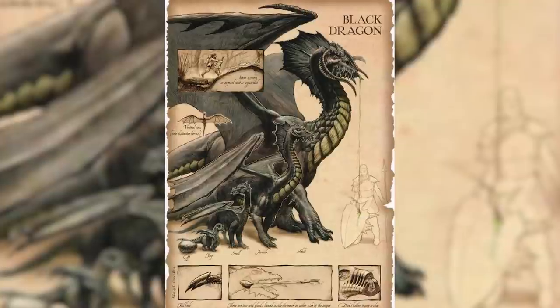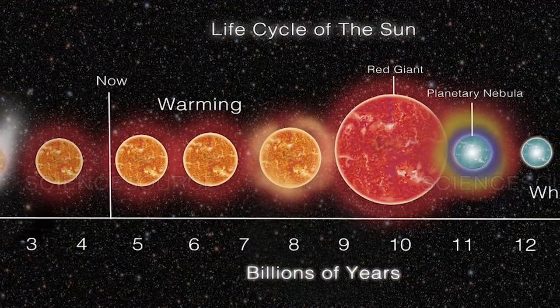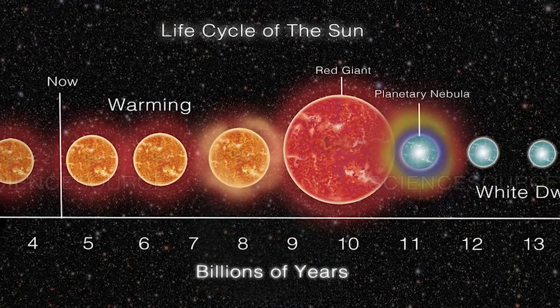Sun dragons have an extremely long lifespan even for a dragon. It's not uncommon for a dragon to live several thousand years, but a sun dragon can live for tens of thousands of years before it even starts to show signs of becoming ancient. The age category of a sun dragon is much different than other dragons — it still ages from wormling all the way to ancient, but it doesn't follow the same flowchart. Most dragons just get bigger and bigger as they age, and while this is true for sun dragons up until a point, they mimic the life cycle of a star — specifically the sun.